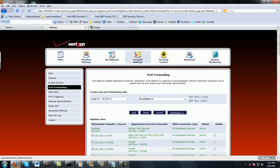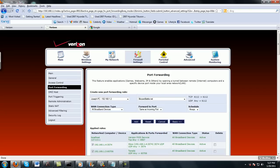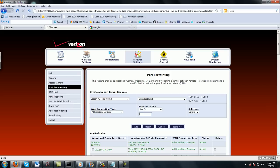Make sure you click Advanced Settings. Most of the time you'll have to click Advanced Settings — some routers it just automatically comes up. You need to make sure that your WAN connection type is set to all broadband devices. Then go to Forward to Port and select Specify. A box will pop up — type in 6112. Set Schedule to Always and then click Add.